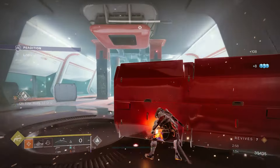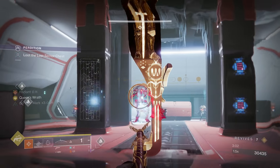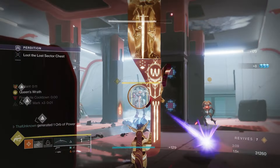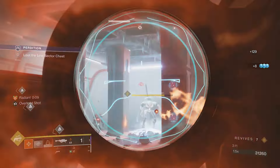That should be it for the champions. Once we get here to the boss, there are no more champions, so you can just kill them. You can also stagger the boss with the bow — not with the rocket, but with the bow — so he doesn't move and you can hit him with the rockets.